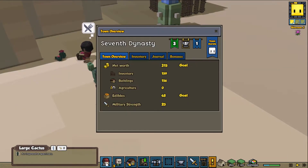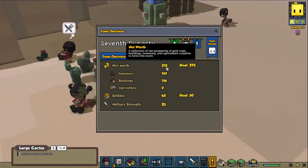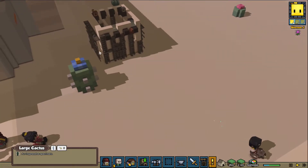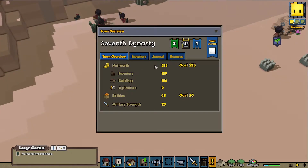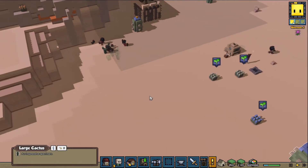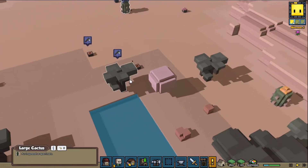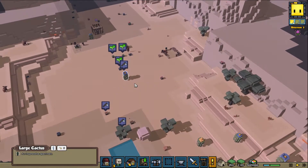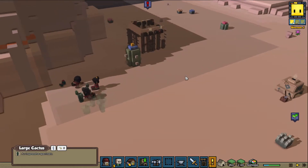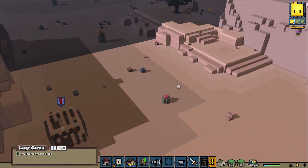That's going to take away from our food stores too. We're so close. Net worth - building this building increased our net worth. The buildings add to your net worth. Food, obviously, I need to get more food. I don't know if we're going to be able to make it today. Doing this one day at a time really is, like, it's really slow.